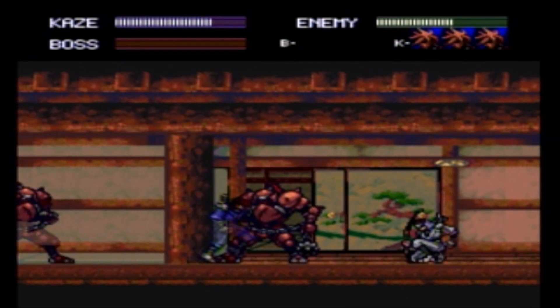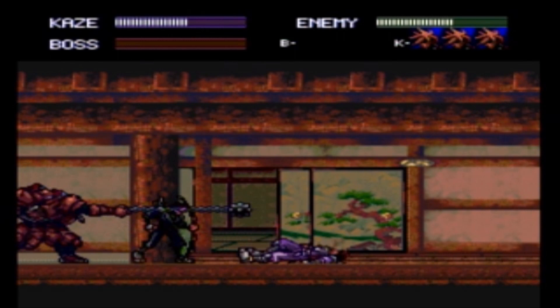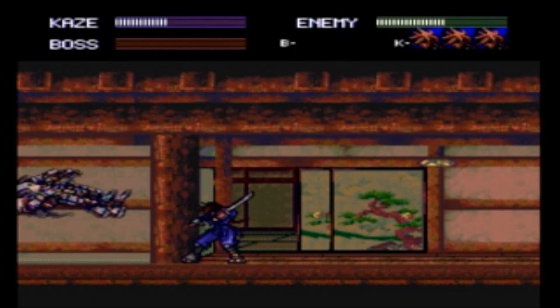I can't help but feel this would be a much better game if they'd included some platforming, because the dashing and jumping are actually really responsive. As it stands, it's a fairly generic action game. It's not terribly challenging and it's really short — you'll probably finish it in about 30 to 40 minutes. So judging by gameplay alone, Kaze Kiri doesn't really warrant the kind of prices it demands these days.